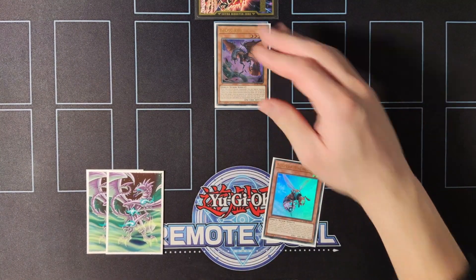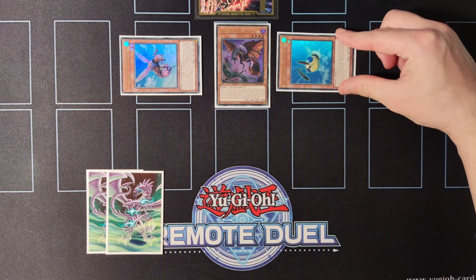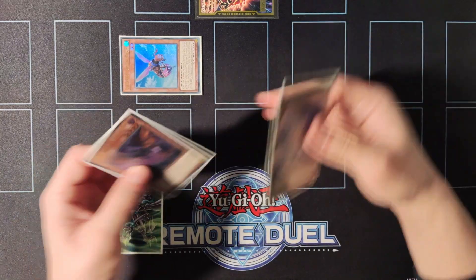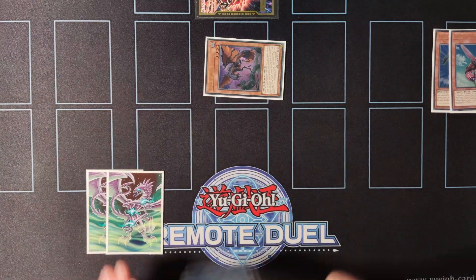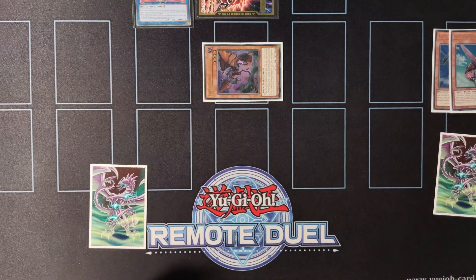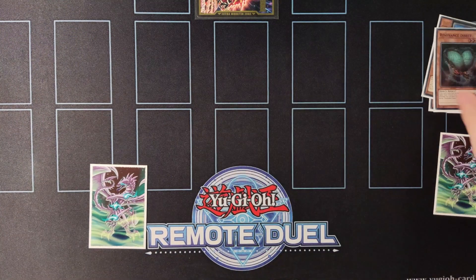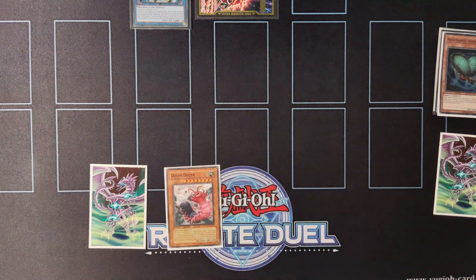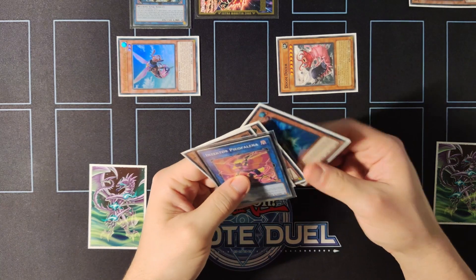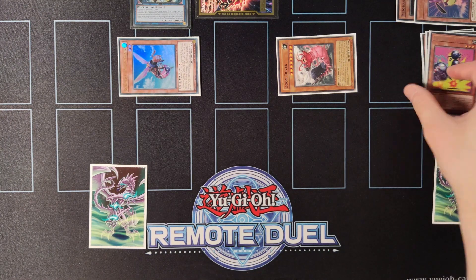Now let's move on to some combos. We start by normal summoning Dragon Bite and then special summoning Battlewasp Sting the Poison from the hand. We use Sting the Poison's effect to search Sting the Bullseye, special summon it and burn the opponent for 200. Next we go for Pekofalina using Bullseye and Sting the Poison, activate its effect to equip Resonance Insect from the hand onto Dragon Bite. We then link away Pekofalina and Dragon Bite for Crystron Halqifibrax, chain-blocking its effect to get Doom Dozer via Resonance Insect and special summon Sting the Poison. We then special summon Doom Dozer by banishing Resonance Insect and another insect, triggering Resonance Insect's banish effect to send Gokipole to the graveyard.